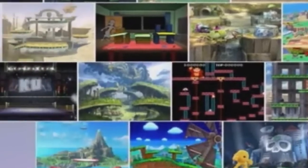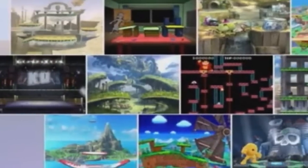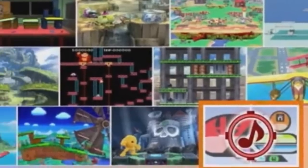But the following set does have a brand new stage included. The row consists of the Boxing Ring, Gaur Plain, 75 Meters, the new Wrecking Crew stage, and the Pilotwings stage. What's interesting is that while the Wrecking Crew stage keeps the general aesthetic, it's not using the 8-bit sprites, much like 75 Meters.